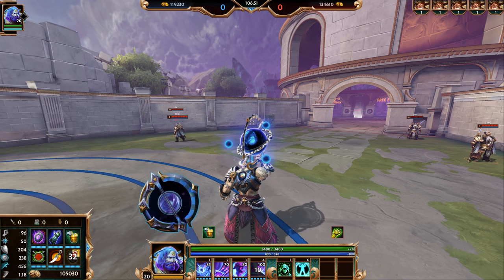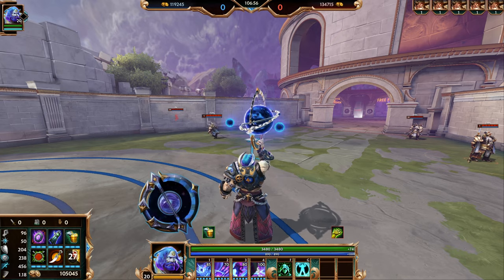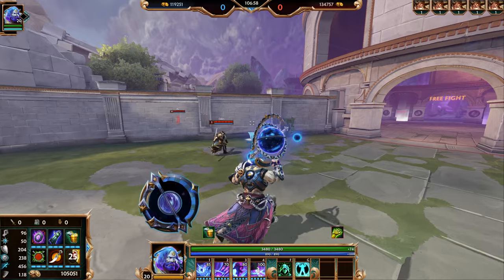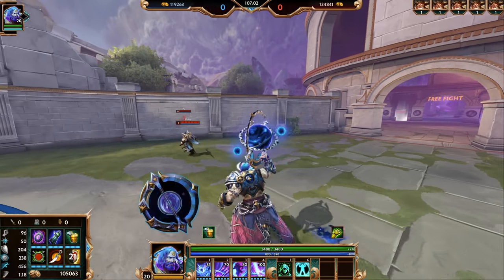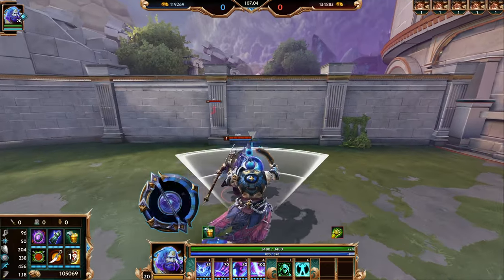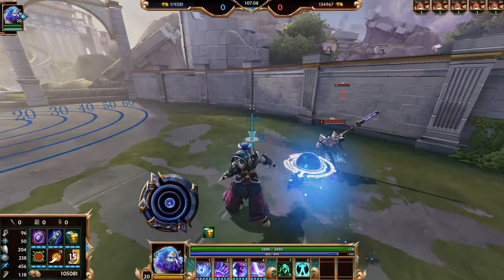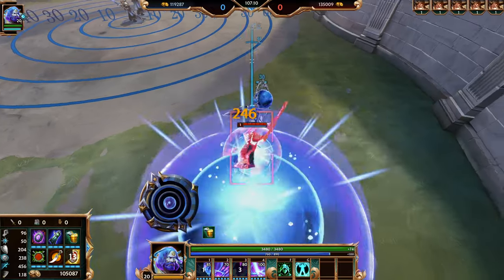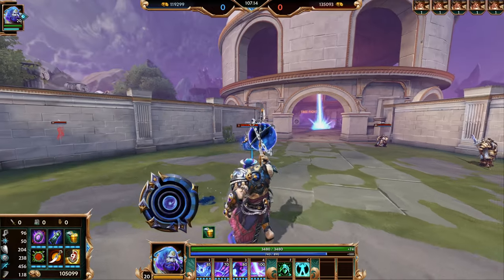When you're using that combo, take into account the enemy's escape abilities — if they have any leaps or anything like that. If you use Gravity Pull starting off, throw them, wait for them to leap if they have it, throw your globe, auto, recast to bring it back, Kinetic Charge, auto, and ult to continue the combo out.